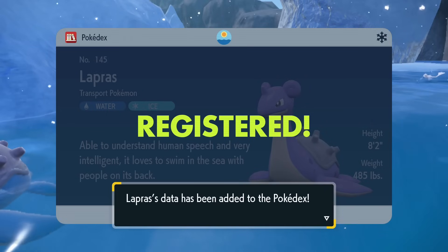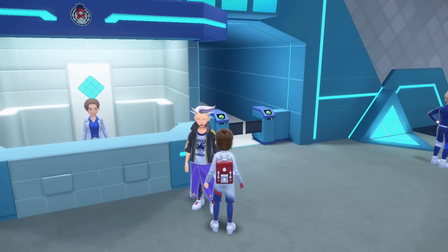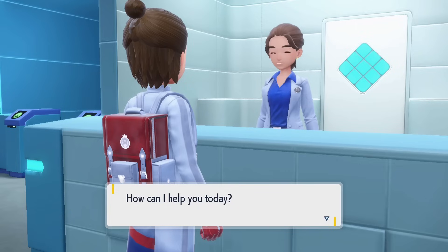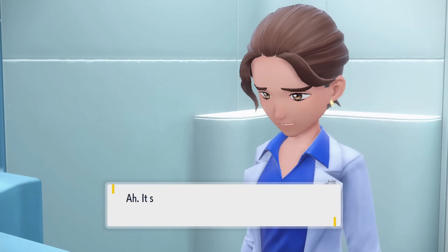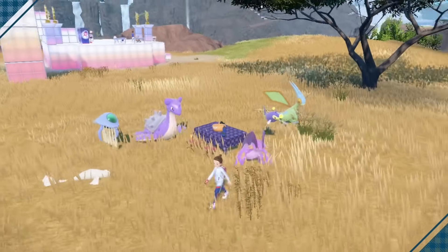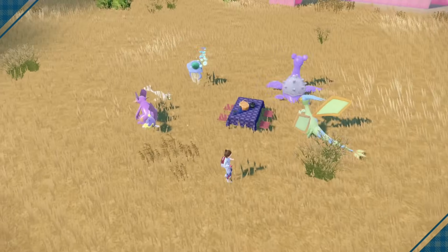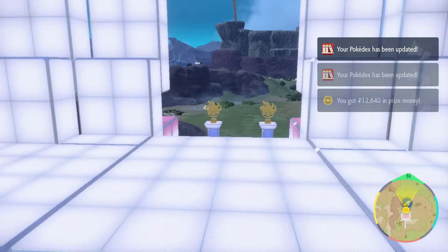Now that I had my Lapras, Dewgongs, and Tentacool, it was time to do a bit more story. There's five battles you have to do — I won't say who you battle, but I thought it would be fun to have a different variation of my team for each battle. For the first battle, the team was Swampert, Lantern, Flygon, Lapras, Tentacool, and Eggnog the Dewgong. And of course, I won — with a goated team like that, no big deal.